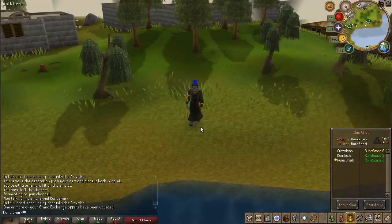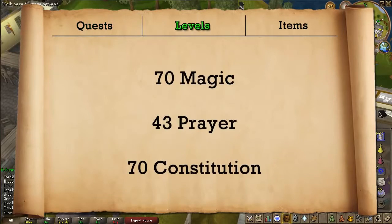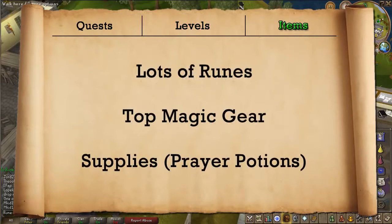So without further ado I'm going to go into the Rock Lobster's Bursting and Barraging guide. The only quest requirement is Desert Treasure so you can access the Ancient Magic spellbook for the Ice and Blood Burst and Barrage spells. As for levels, you're going to require level 70 magic at a minimum, level 70 constitution, and level 43 prayer. You can kill Rock Lobsters with lower levels, however this is the lowest we advise. As for items you're going to want lots of runes, top magic gear, and lots of supplies like prayer potions.